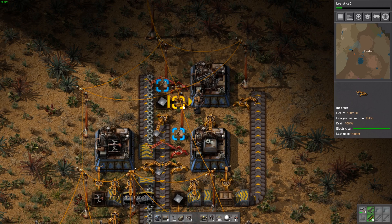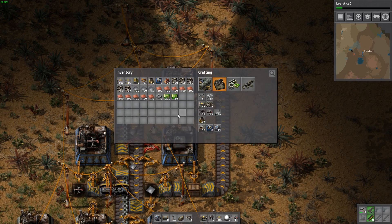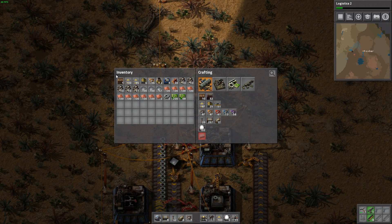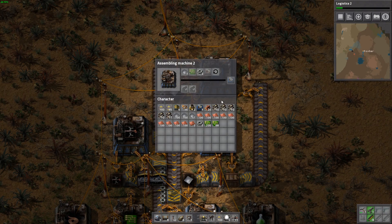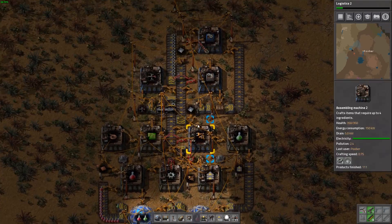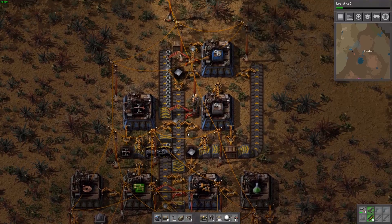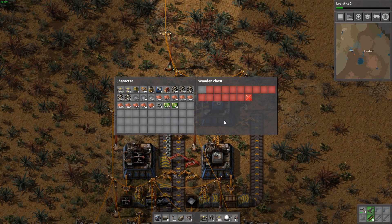Right now I am putting aesthetics to the wayside, and the first priority really has to be just getting things up and running. So then we need our output box — let's put in a recipe. This won't be working for some time because we again don't have our green circuits being produced right now — our iron gear wheels are taking everything. But over time this will eventually work. We'll make sure we have that capped off.